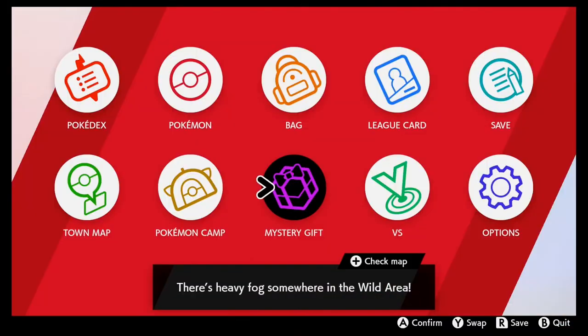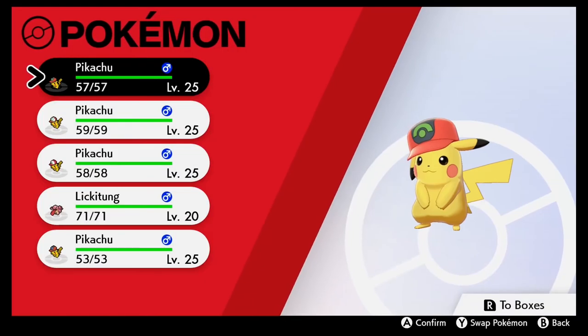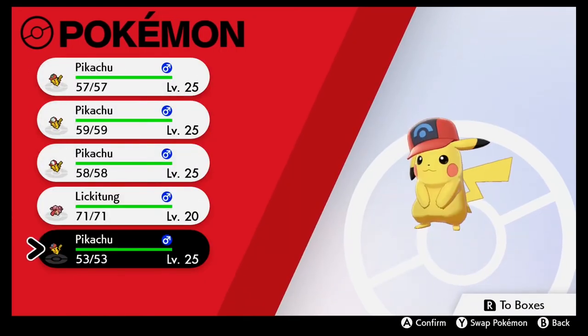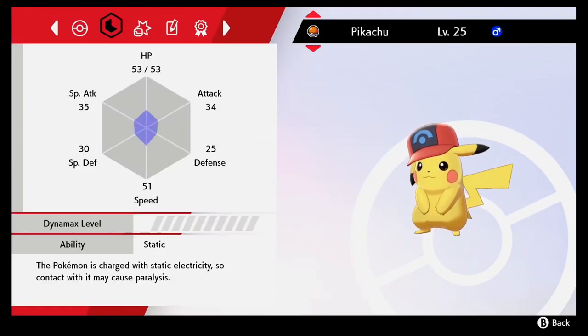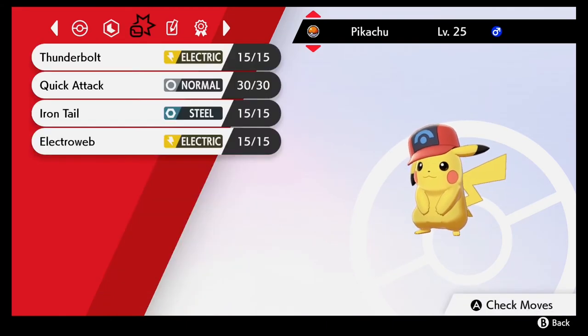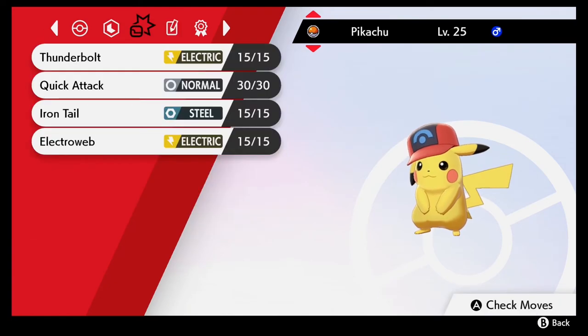Let's take a look at it real quick. Alright, look at all of them. Here's our new guy from Ash — as always, level 25, Static ability, has no nature so I'm assuming it's Hardy, just like all the others.